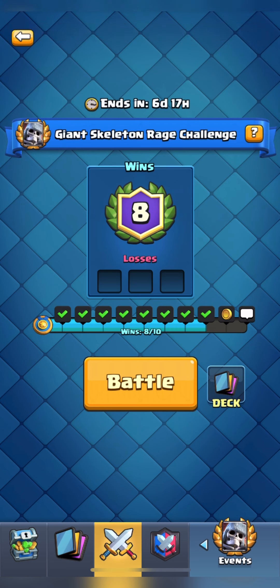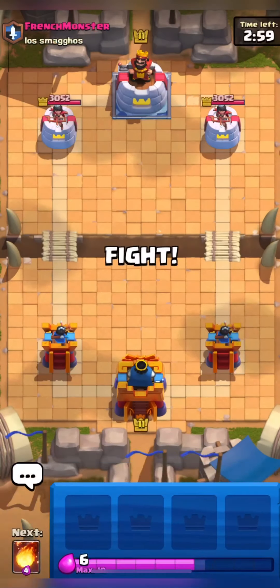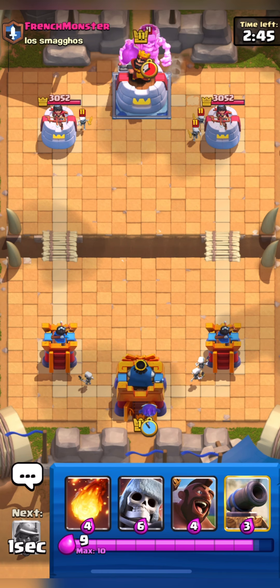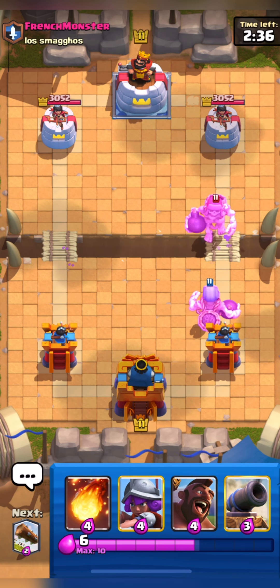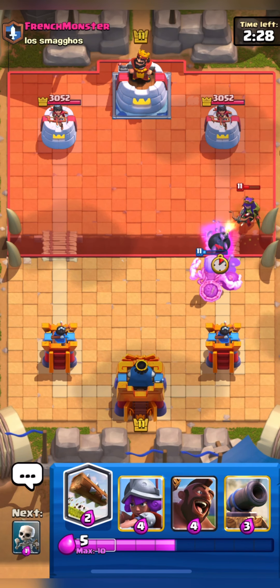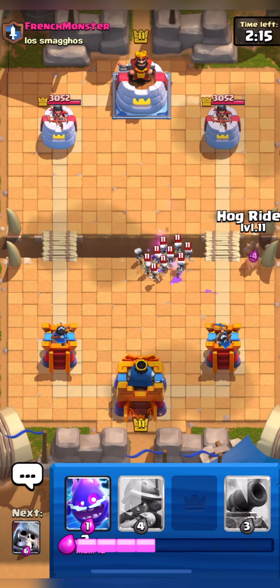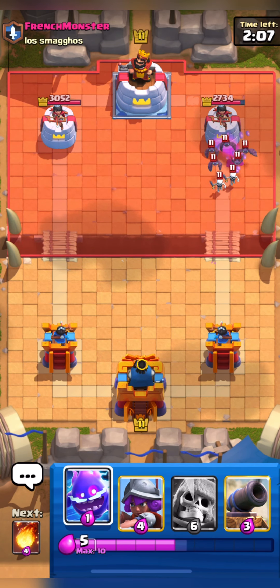Jumping into the next match — it will surely contain a Rage Skeleton Giant. I'm going in with my Skeletons at the back, he did the same. I'll wait a little bit and then put down my Skeleton Giant — I want his Skeleton Giant to cross the bridge first. I'll Fireball his Archer Queen as well. I mis-clicked the Log as I didn't need it since Archer Queen should have been taken out by the bomb. I'll go in with my Hog.